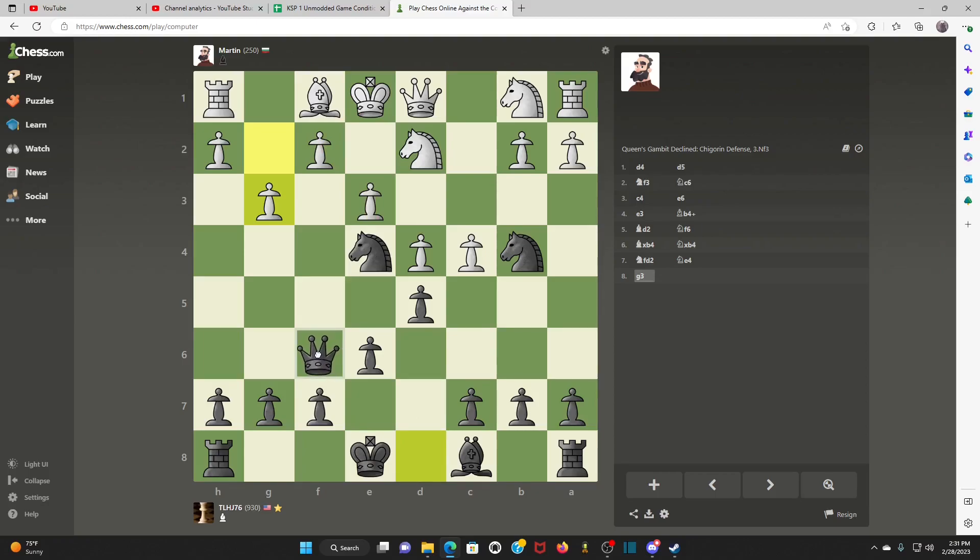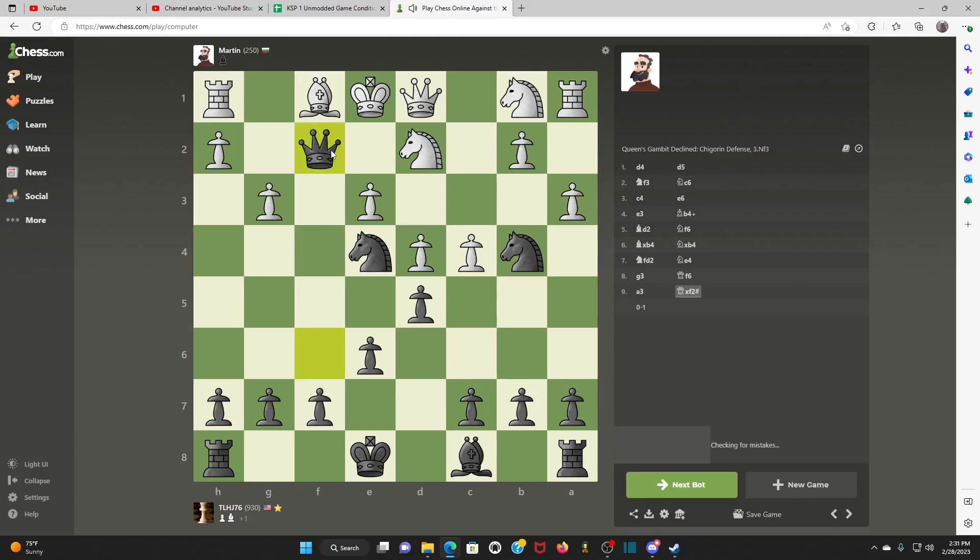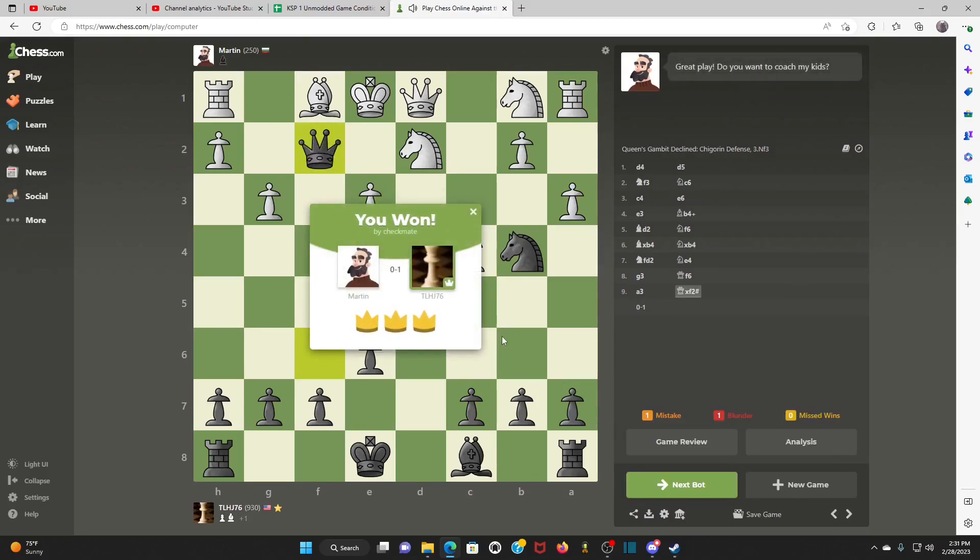I don't think I'm in any danger here. This might be a checkmate for him. Yeah, I believe it is. Nice. So we knocked Martin down. I'll just go through the analysis real quick and I'll just do that on all these games. I'll run the analysis and see how I scored.